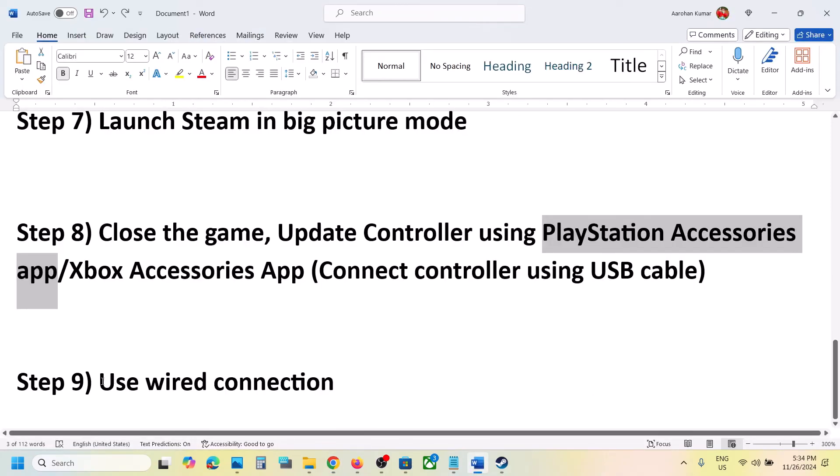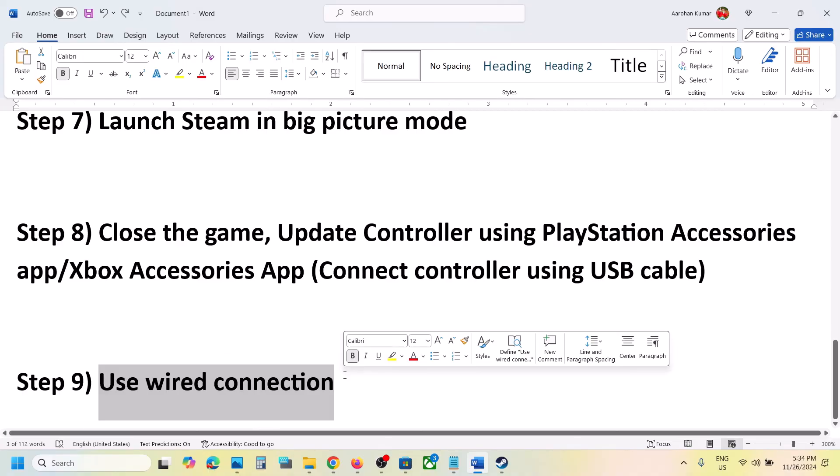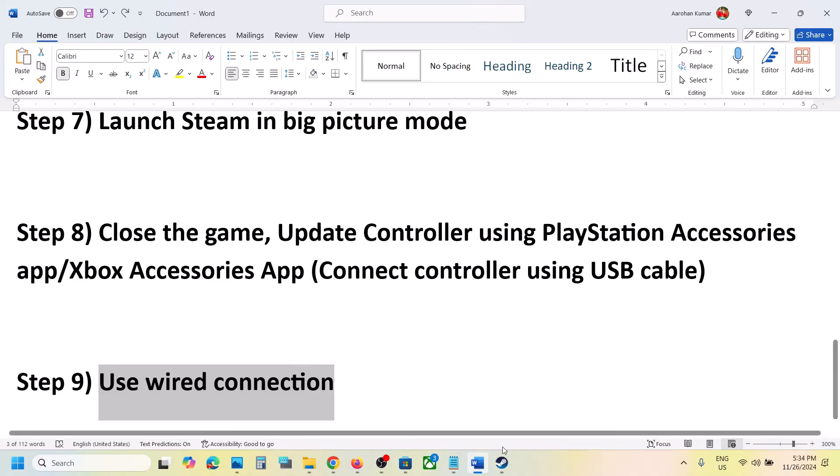The next step is to use a wired connection. If nothing else is working, simply connect your controller using a USB cable, launch the game, and check.